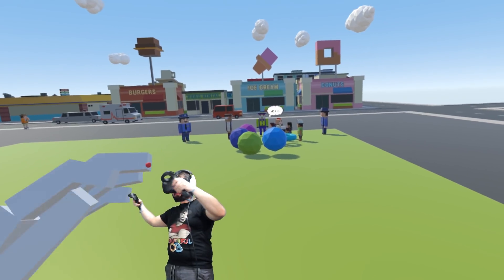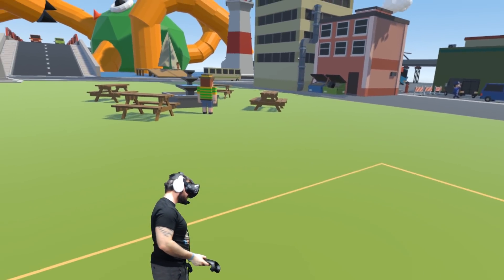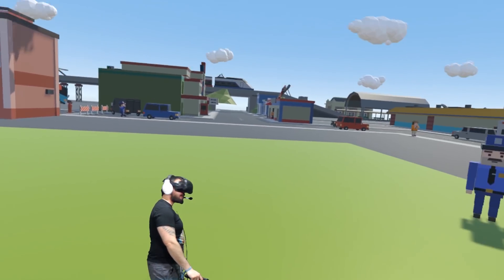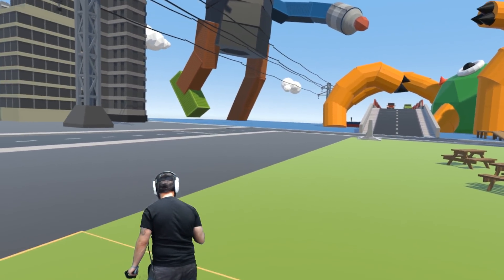Let's go see how the birthday party's doing - these kids look like they're having a really good time! Whoa guys, we have to do a first person tour of this city once we're done because this is absolutely incredible. I feel like I'm really here - that looks so cool, I love this.